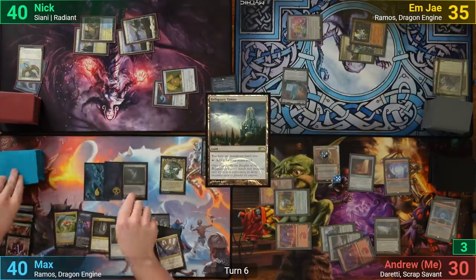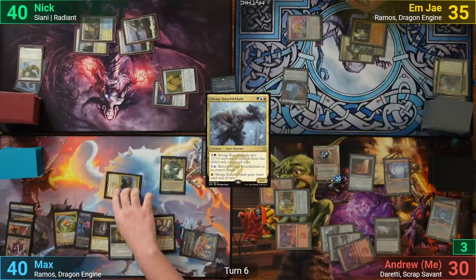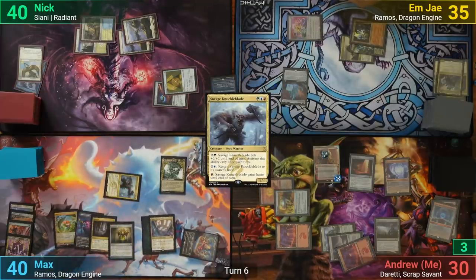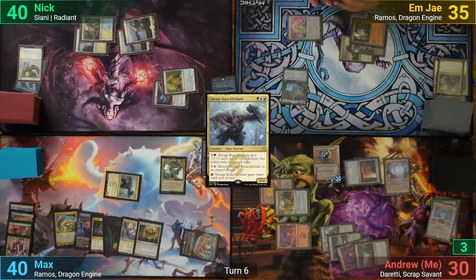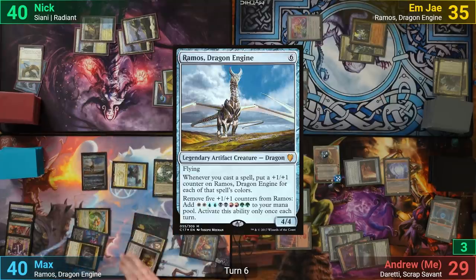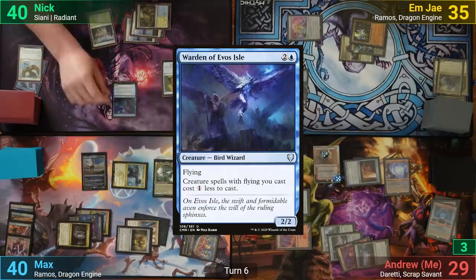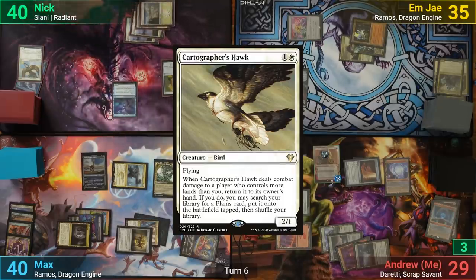Max flips a Savage Knuckleblade off the Prismatic Bridge and draws. He gives the Knuckleblade haste, goes to combat, and swings it at Doretti. I activate my Trading Post to make a Goat token and chump it to save Doretti. After combat, Max casts Ramos and passes. Nick draws, plays a Warden of Evos Isle and then a Cartographer's Hawk, then passes to MJ.